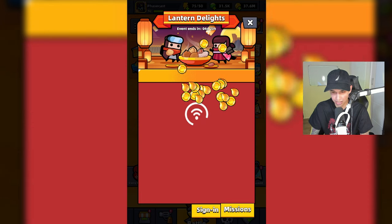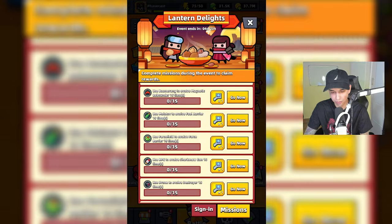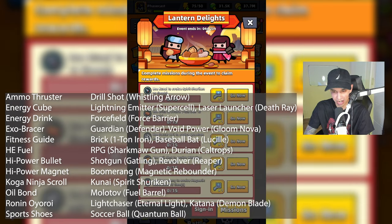Here are the missions: use Kunai to evolve Spirit Shuriken 15 times, Brick, Soccer Ball, and all of the other skills down here. They also have weapons here, so if you don't have these weapons you're kind of out of luck. Use Void Power to evolve Gloom Nova 15 times and Light Chaser 15 times. You need to know what's compatible with what to evolve these skills.